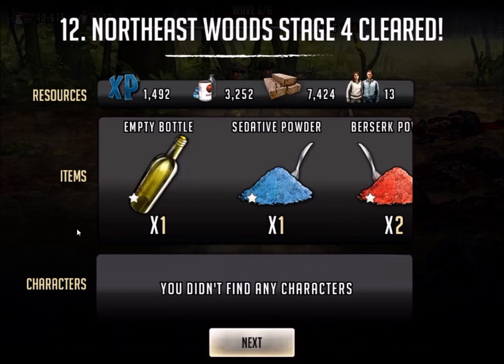So what better place to farm hiking boots than 12-4? I set up the team, put Amy as the lead — that additional small percent chance for extra item drops — and put it on auto attack.